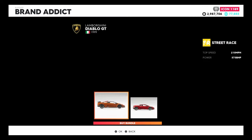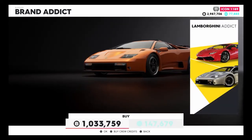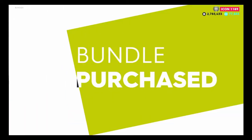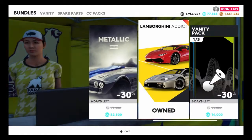For now it's just the Huracan. As you can see, it costs about $1 million crew bucks, which is very reasonable for these two vehicles. So we're going to purchase that right now — and there you go, we have the Huracan and the Diablo GT.